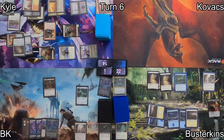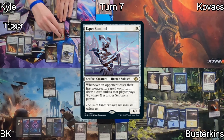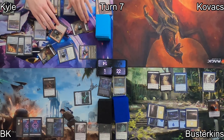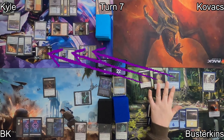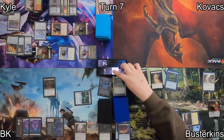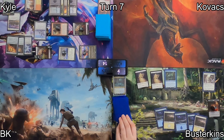I play Takanuma, Abandoned Mine, then activate Endless Atlas, drawing a card and hoping to find some answer to deal with Kyle. On Kyle's turn, he plays Esper Sentinel, not for value but for the +1/+1 counters thanks to Cathar's Crusade. He moves into combat, swinging two creatures at me. Busterkins chump blocks three of his creatures and Cyclonic Rifts one of the Soldier Tokens — because the Soldier doesn't bounce back to Kyle's hand, it just goes away. And I too am going away, so I clean up my board.